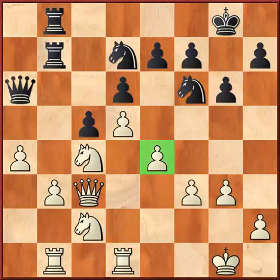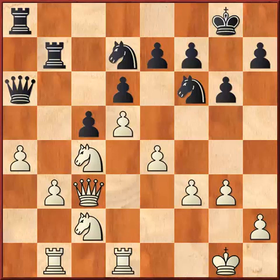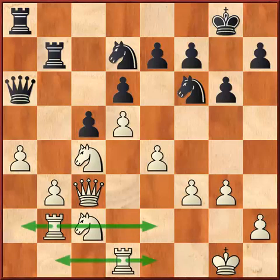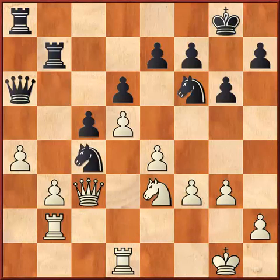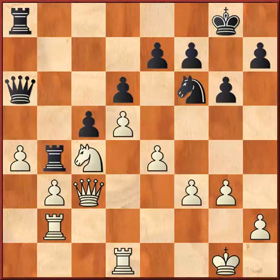He played Rb8 — he doesn't have any other moves, just trying to see what white is going to do. So Rb2, doubling the rooks and maybe trying to open on any other files. Rb6, Nb6, Knight into e3, Nc4, Nc4. I think Topeno played Rb4 which is a mistake — he is not preventing the opponent's plan. Instead, Knight d7 would still be a good position for white, although you can fight a little bit.